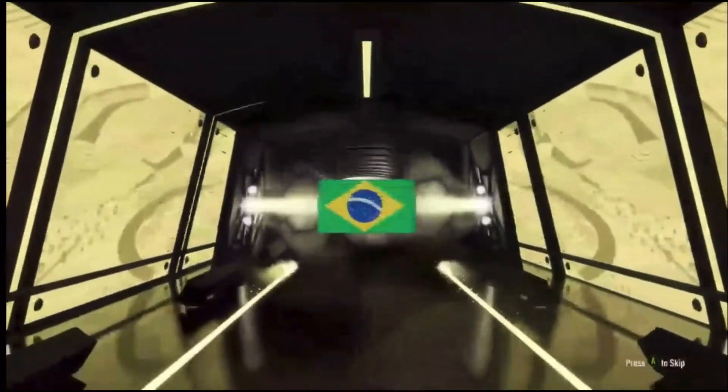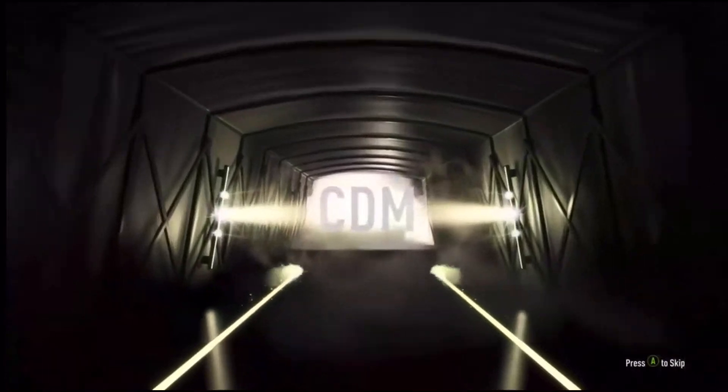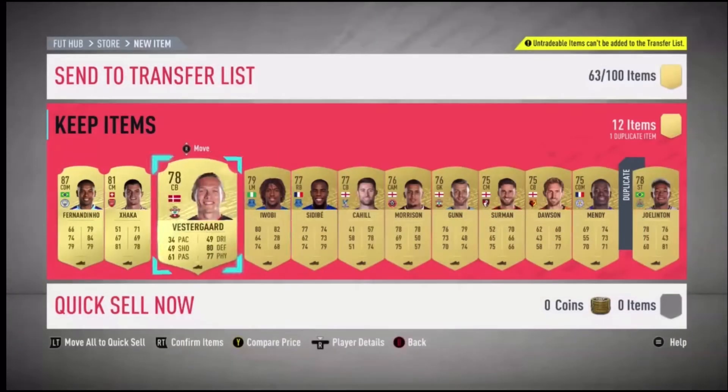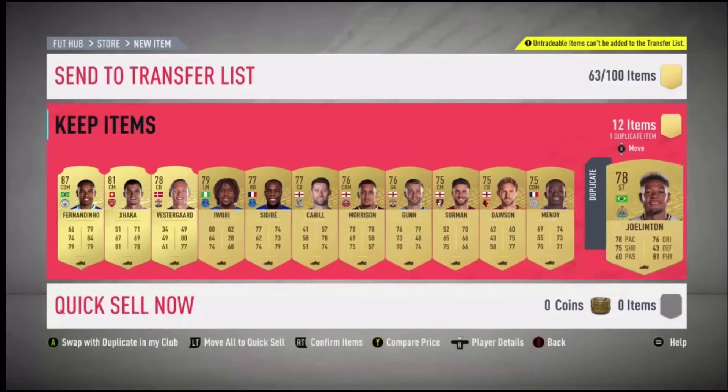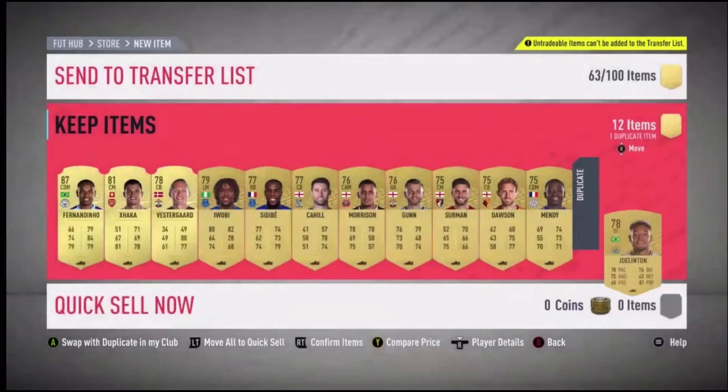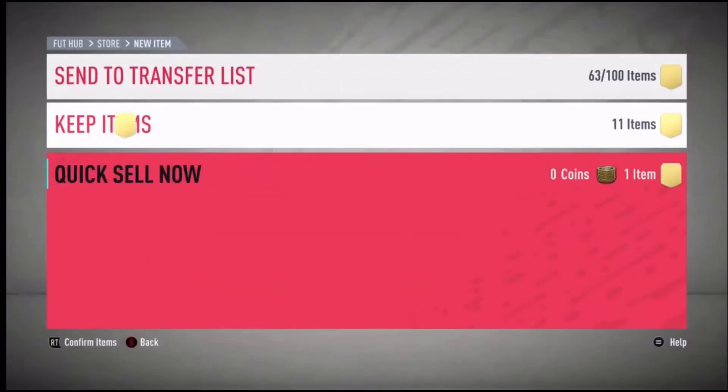Walk out - Brazil - CDM Fernandinho! That's good though, Fernandinho 87 rated. Also we get Shaka, Vestergaard, a couple more. Joelinton - double untradeable, oh no.